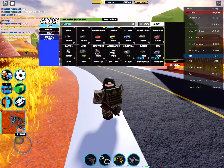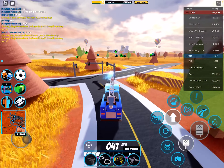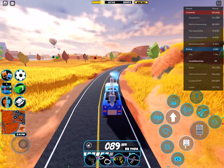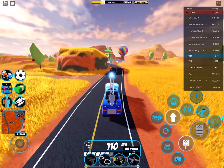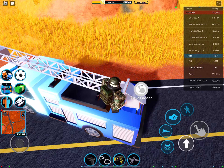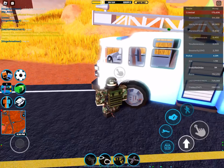We also got a revamped fire truck! It spreads water really well. It does have a ladder, but I don't think it's working right now — I tried this with my friend earlier today and it's not really working.